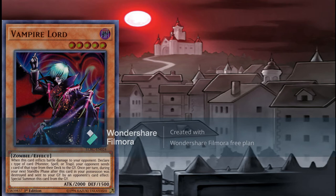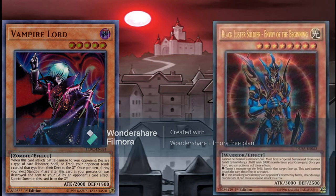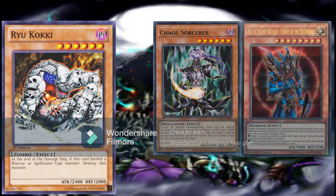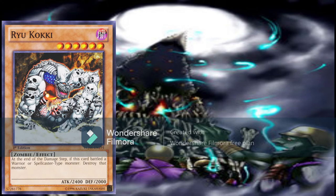All things considered, Vampire Lord is definitely a powerful card in Goat format, but I'd argue that with the direction the format has gone over the last couple of years, he's not as powerful as he used to be. The main boss monsters of Chaos — Chaos Sorcerer and Black Luster Soldier — both have abilities that can remove monsters from the game, making Vampire Lord's most powerful ability next to useless, and they can both beat over him in battle. While sending a card from your opponent's deck to the graveyard is powerful, especially against decks like Goat Control, you're basically restricted to non-monsters when playing against Chaos, as you'd just be helping them by filling the graveyard for them. Because of this, I'd argue that Ryo Koki is the better choice in modern Goat format. While not as flashy, Ryo Koki has a very straightforward effect: if it battles a Warrior or Spellcaster, it destroys the monster at the end of the damage step. Both BLS and Chaos Sorcerer are a Warrior and Spellcaster respectively — and Ryo Koki can also take out cards like Dark Paladin of Chaos, making him the superior Zombie these days.